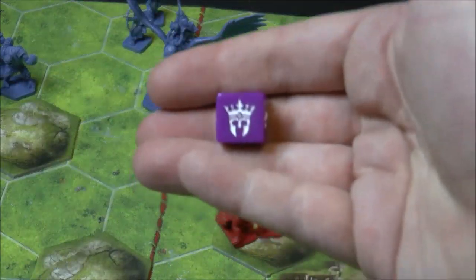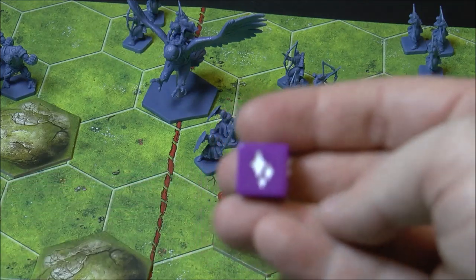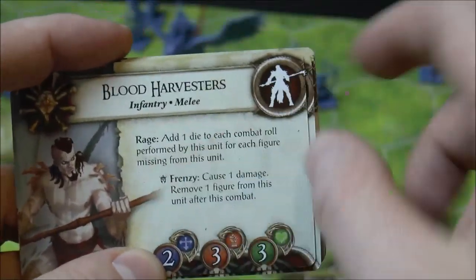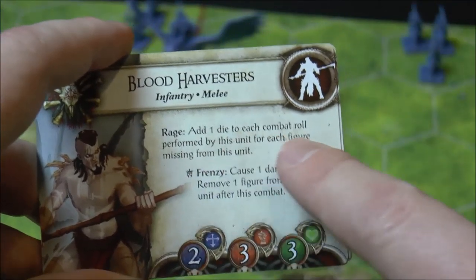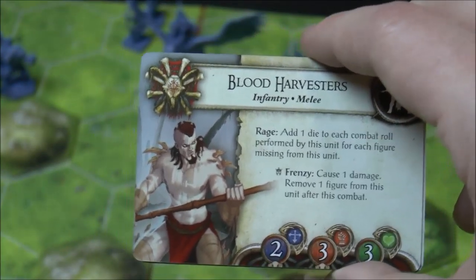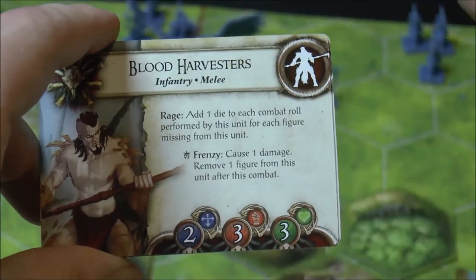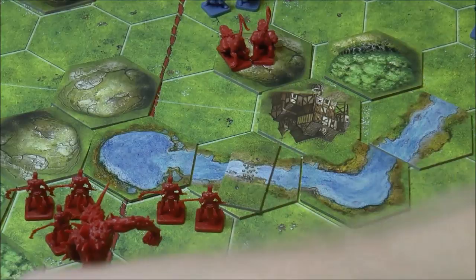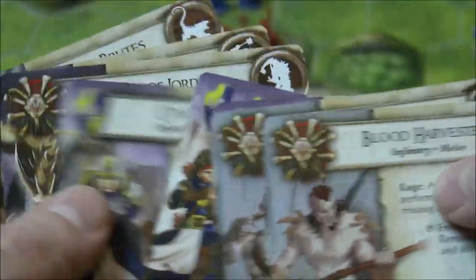There are also crown dice and lore dice. Rolling lore lets you immediately gain lore tokens. Crowns can match unit special abilities - for example the blood harvesters: 'Add one die to each combat roll for each figure missing,' so they get crazier as they lose units, adding extra dice on top of their base three. When you roll crowns, you cause one damage and remove one figure from the unit - they sacrifice themselves - making the unit stronger and activating the crown effect for the next attack.